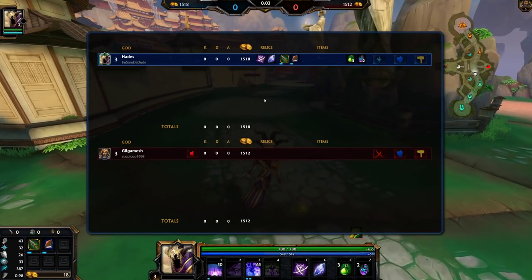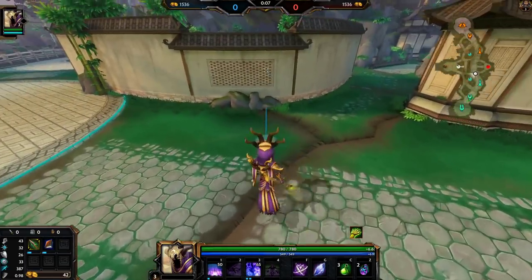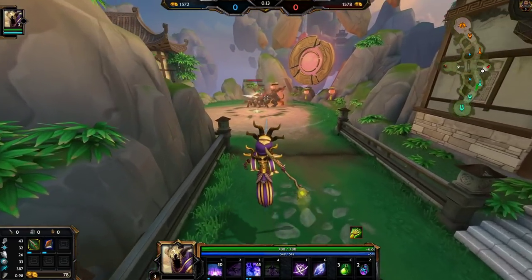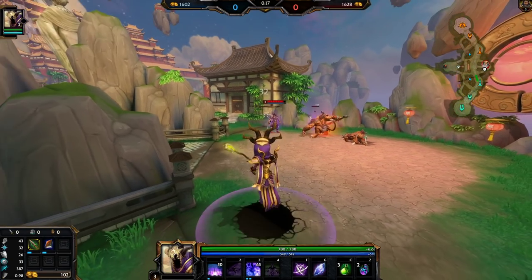Boombas Hammer, Book of Thoth, and Polynomicon. Book of Thoth and Polynomicon synergize because they both have a ton of mana, and Book of Thoth gives you more mana. Boombas also gives you a lot of mana, giving you more power on Book of Thoth, and Boombas gives you the 80 pure damage auto attack.